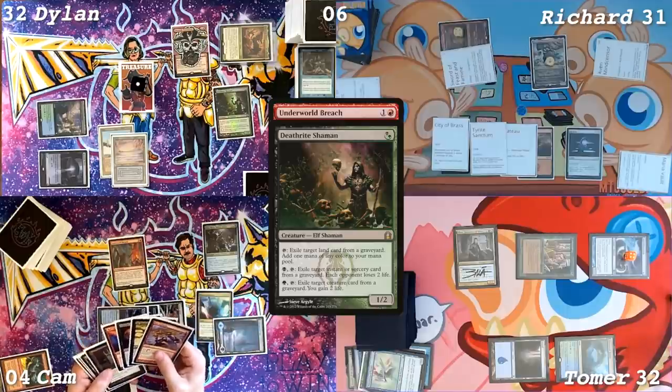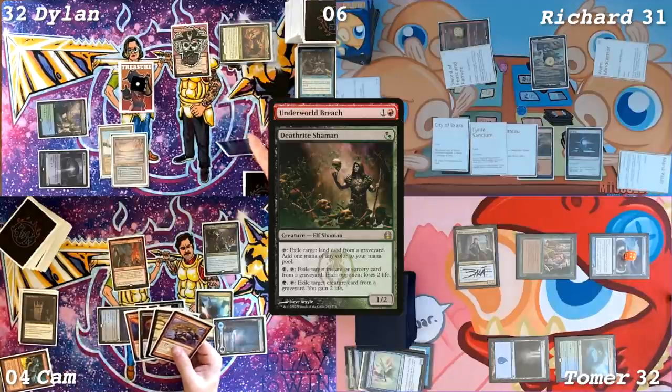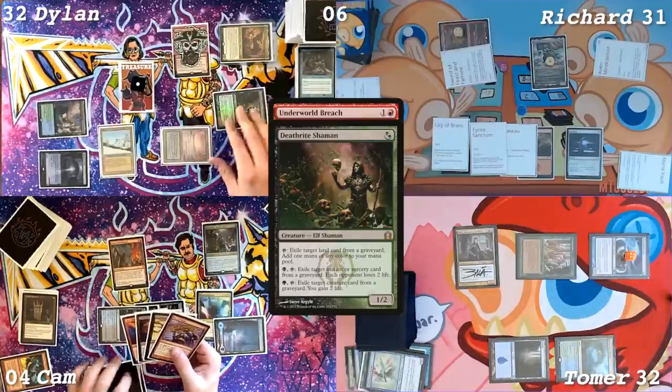I think it's going to be a Diabolic Intent because I can get the Rite of Flame, but that's not fantastic. We have a Mind Censor on the battlefield. If he has removal for the Mind Censor — because he thought about removing your creature Tomer — his removal might hit that Mind Censor. So I'm still going to exile the Diabolic Intent with Deathrite Shaman and have each of you lose two life.